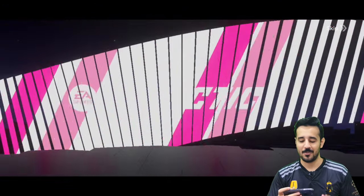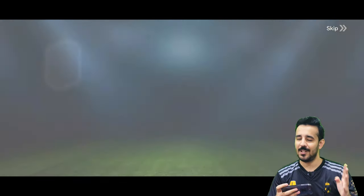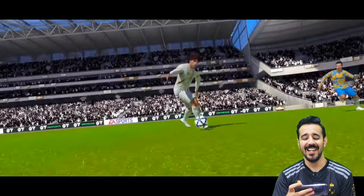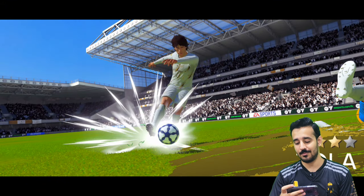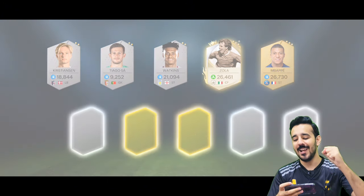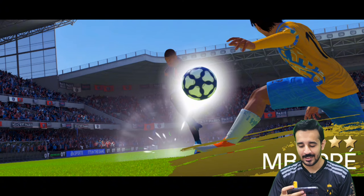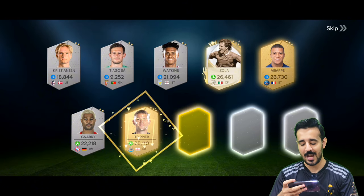It's our first icon pack and we got four premium players — that's why I love these icon walkouts! First icon: it's Zola! Yes! These packs are expensive — 3,000 TPs for 10 packs — but they are worth it. And we are going to get Mbappe as well from the same pack! Mbappe, I love you — you didn't come in the League One Team of the Season but it's okay.